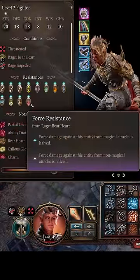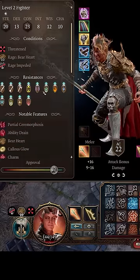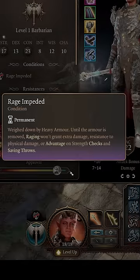And even though Hell Dusk Armor is a heavy armor, what's crazy about Bare Heart Rage is that it also appears to be unaffected by Rage Impeded, which should normally make your rage not grant these resistances.